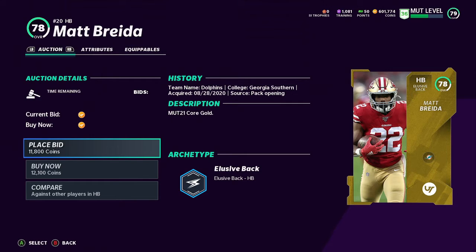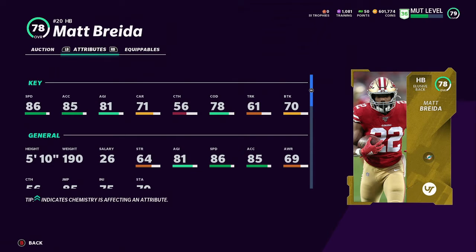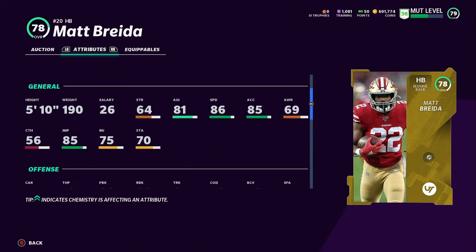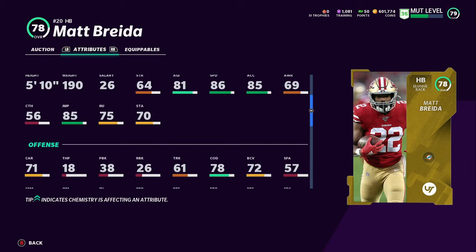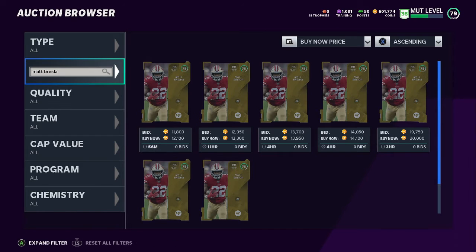First player: Matt Breida. Going for 12k, not that much - go do your solos. He's got 86 speed, 85 acceleration, good little basic running back. 81 agility. If you need a quick 12k running back, Matt Breida is one of the fastest in the game right now and he's only going for 12k.